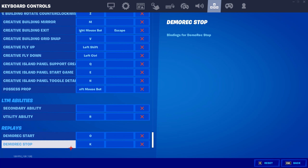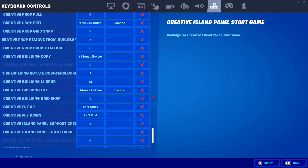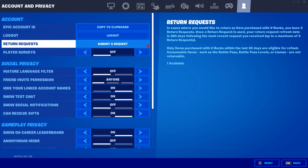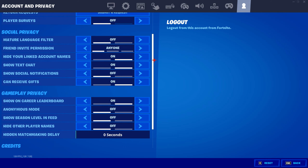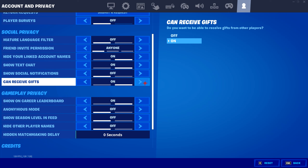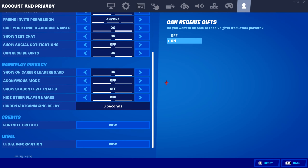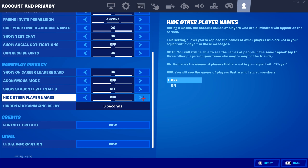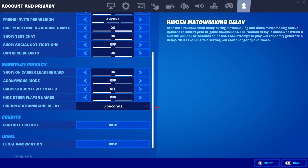LTM abilities and then replays — that's about it. I'm not going to touch the controller part because I don't use a controller. Player surveys I keep off, mature language filter off, friend invite permission set to anyone, show text chat on, social notifications off just to keep my screen clean. I can receive gifts, so if you guys want to get me stuff, feel free. Show career leaderboard on, anonymous mode off, show season level in feed off, hide other player names off. Hit and matchmaking delay I keep at zero because I already have a stream delay.